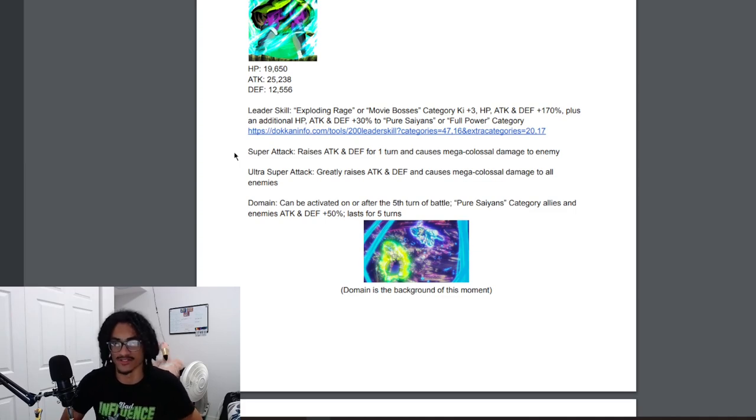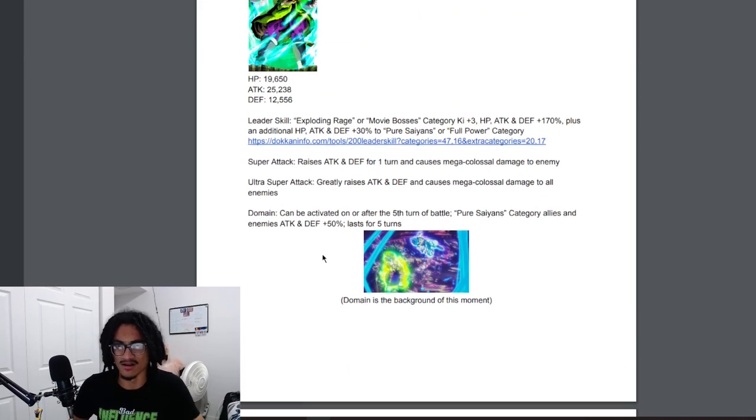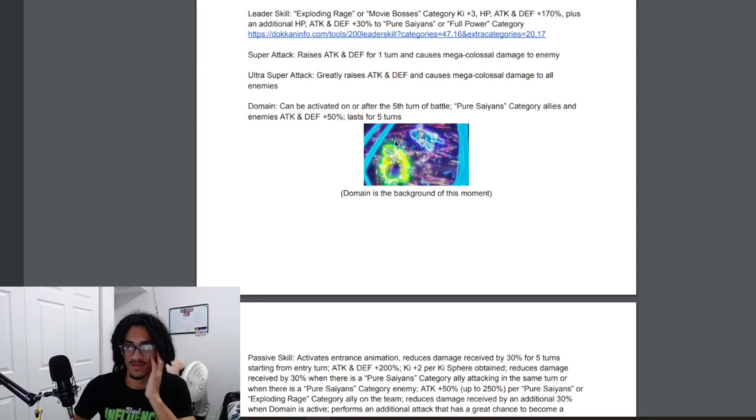His domain actually comes before his passive. It can be activated on or after the fifth turn of battle — Pure Saiyans category allies and enemies gain 50% attack and defense, lasting five turns. So he's giving Pure Saiyans that 50% attack and defense boost, which is very good. The domain applies only to the Pure Saiyans part of his card — the additional 30% stats.